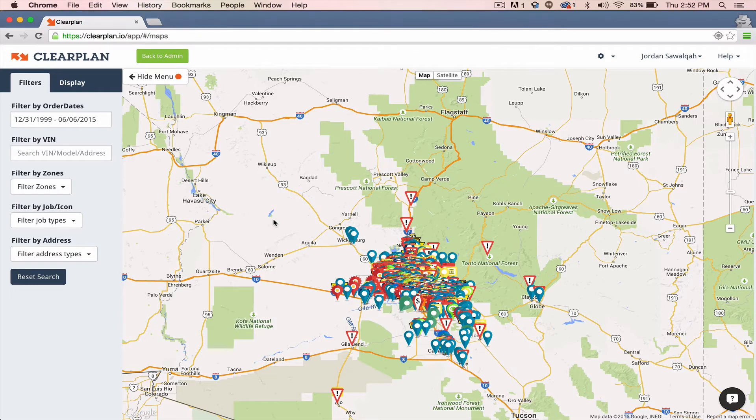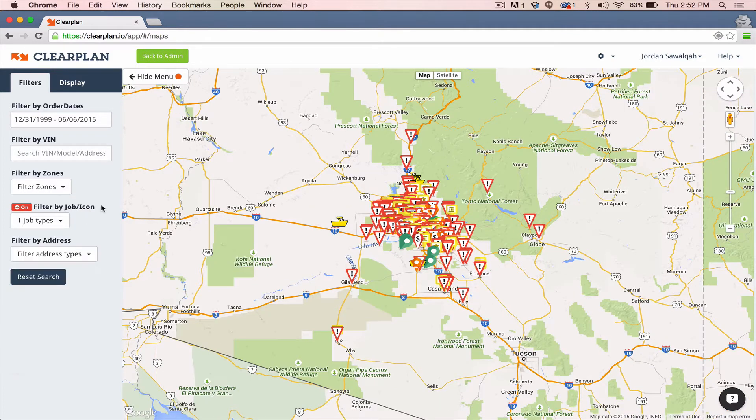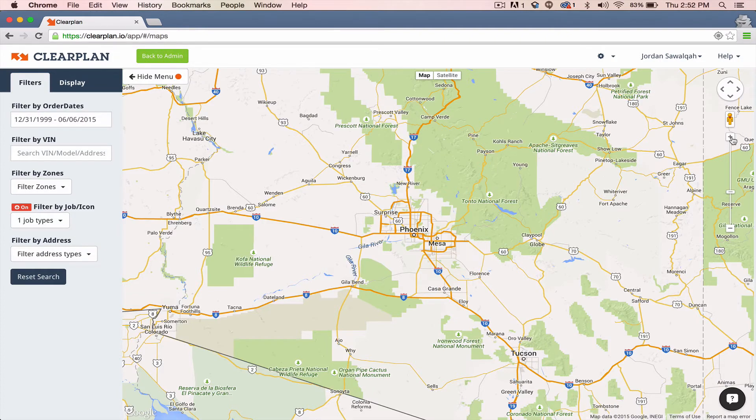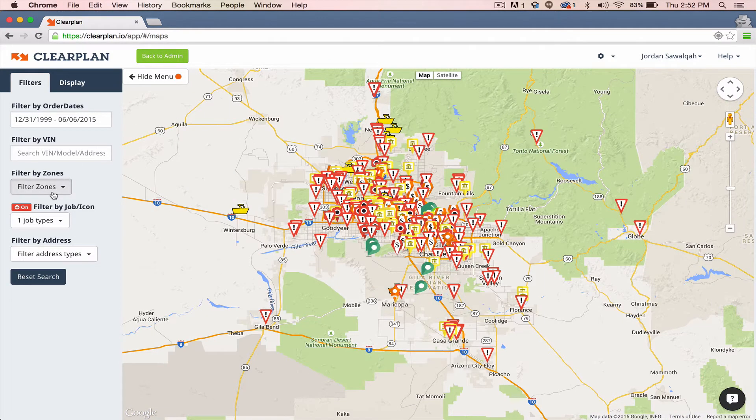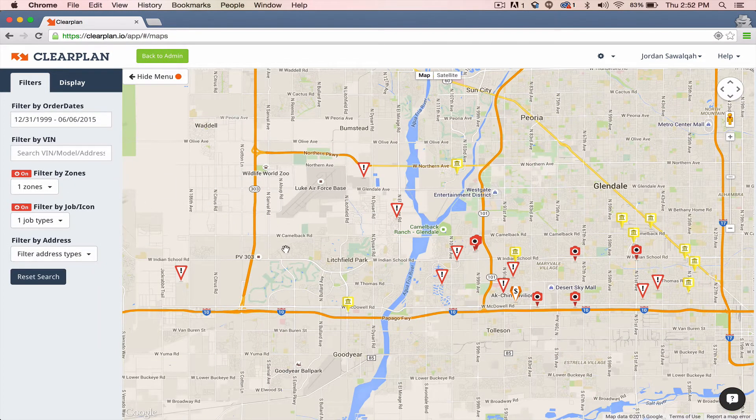So as you can see I've got my map pulled up right now and we have a lot of points. I'm going to do typically what most agents are going to do — they're going to come over here into the filter by job icon and click on new jobs. So most agents are going to come in here and only run the new jobs. Let's go to a zone — we'll filter by West 1 zone — and we can see we have a lot of jobs in here. Most agents when they start their shift are going to pull up their new jobs and start running these.